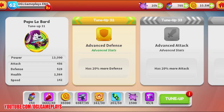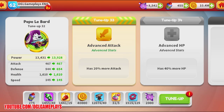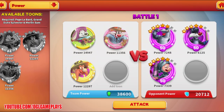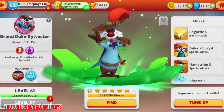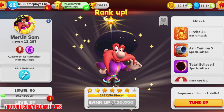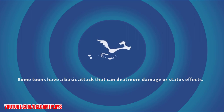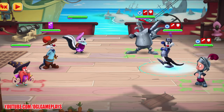I'll apply Advanced Defense and Advanced Attack upgrades to strengthen this guy. I don't have more secret stuff, so let me also level up Sylvester one level and tune up Merlin Sam. I'm just doing this for fun — I could do the battle as is — but it's also a chance to show you guys some tune-ups.